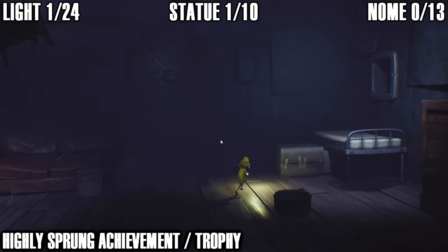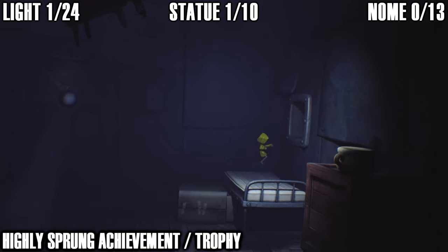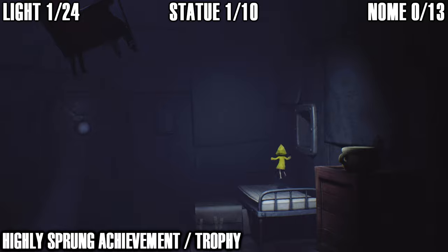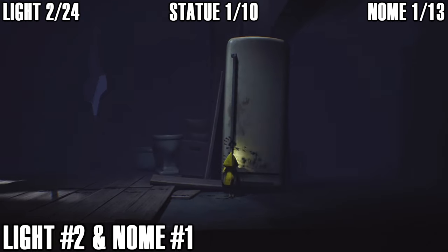Next up is the Highly Sprung achievement. You can do this in a few different places, but once you reach the area where you've got to jump on the bed and climb through the vent, continuously jump on the bed and your achievement should pop — I think you've got to do it about six times, but just keep jumping until it pops.